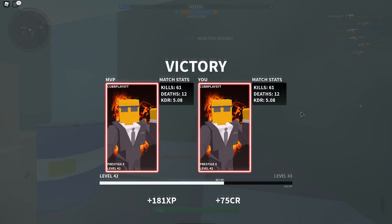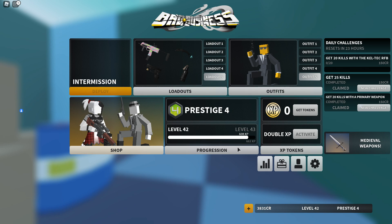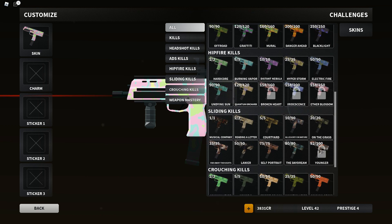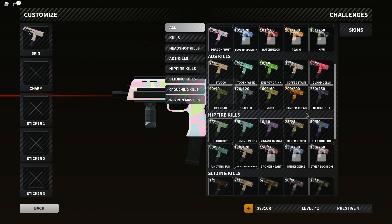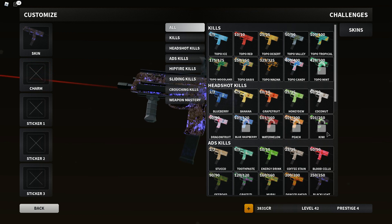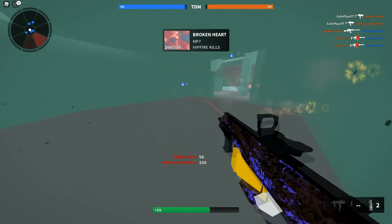We actually got the last kill of the game — we went 61 and 12. I'd say roughly at least half, maybe three-quarters of those kills were crouching kills, so that just shows how quickly you can get Damascus on these guns. Now we're at 152 out of 250 — maybe two or three more games and I could potentially have it. Sliding kills — only eight kills away. I sometimes naturally get sliding kills because I forget to stop and crouch. Hip fire kills and ADS will kind of come at the same time. I already have ADS fully done, so that was pretty easy. Headshot kills — that's always the hangup.